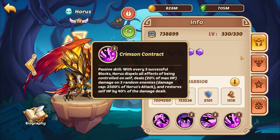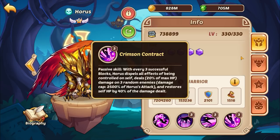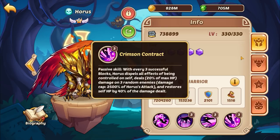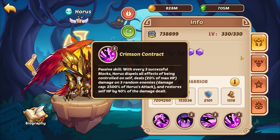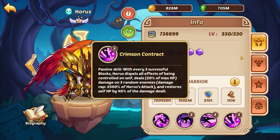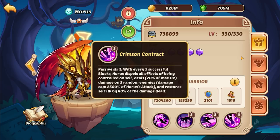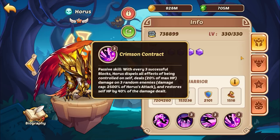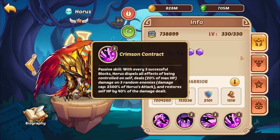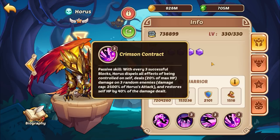His last passive — which I think is one of his most important — activates whenever he successfully blocks three attacks. On that third block, he will dispel all CC effects, like a purify on a block. He also deals 20% of max HP damage against three random enemies, capping out at a higher value than his active, and it restores his HP by 40% of the damage dealt. This is why his passive is so critical.